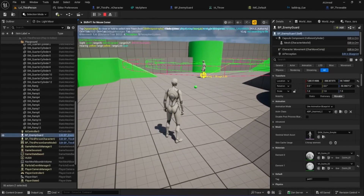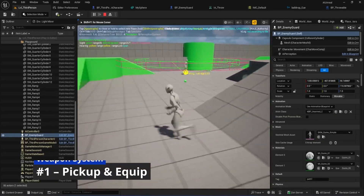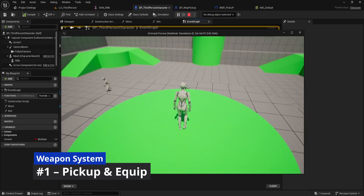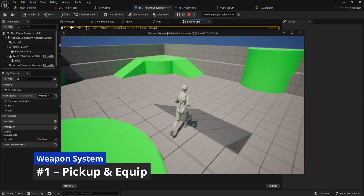Welcome back everyone. In this episode we're continuing our AI tutorial series and this time we're starting something really exciting. We're building our complete weapons system from scratch. In this episode we'll create a fully working pickup system so our player can walk up to a weapon, press a key, and instantly equip it in hand, just like in a real game.